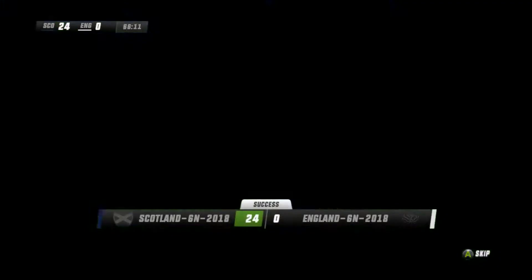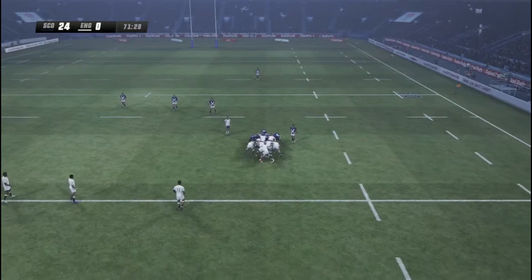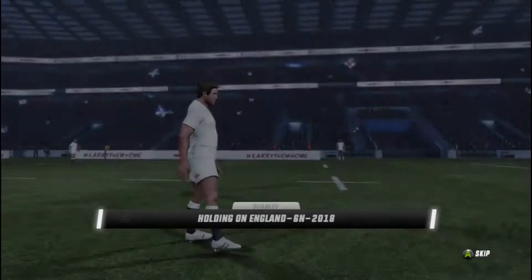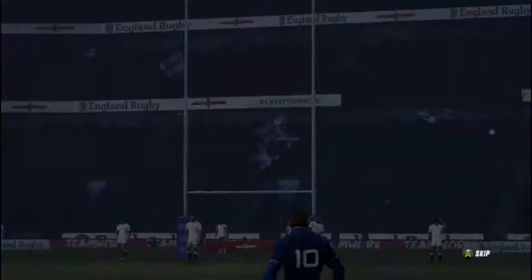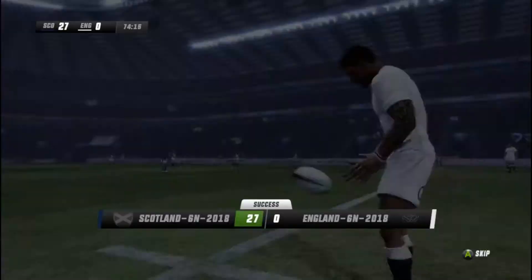England have got to try and get something on the board at some point. A nice inside pass, another nice pass — but England, error after error after error, not releasing once again. Finn Russell goes for the points just to rub salt into the wound — it's quite far out, but that looks to be a good one for Finn Russell, and that proves to be the case. Points upon points upon points — they're now 27 points in front. England cannot get a score on the board and we're 75 minutes in.